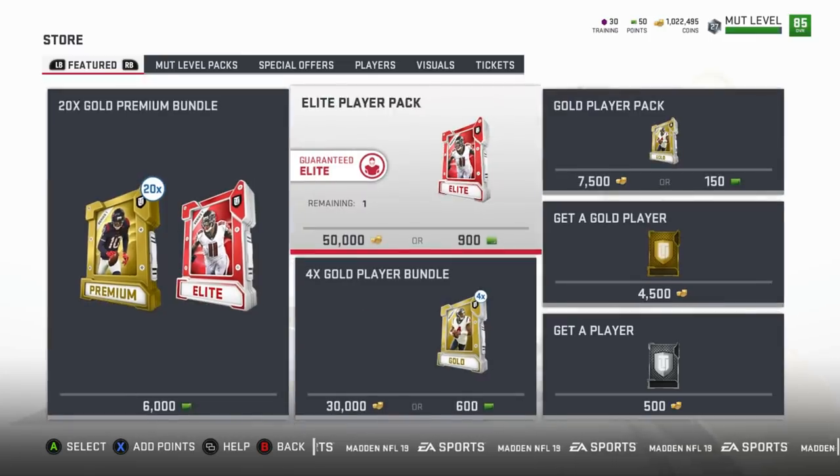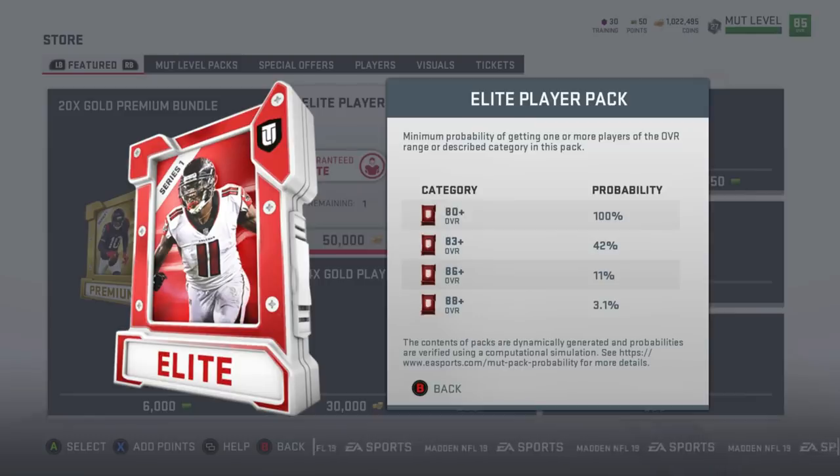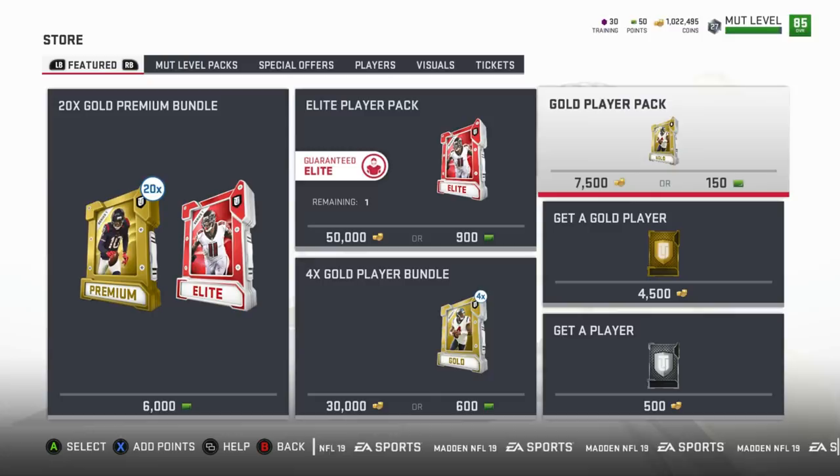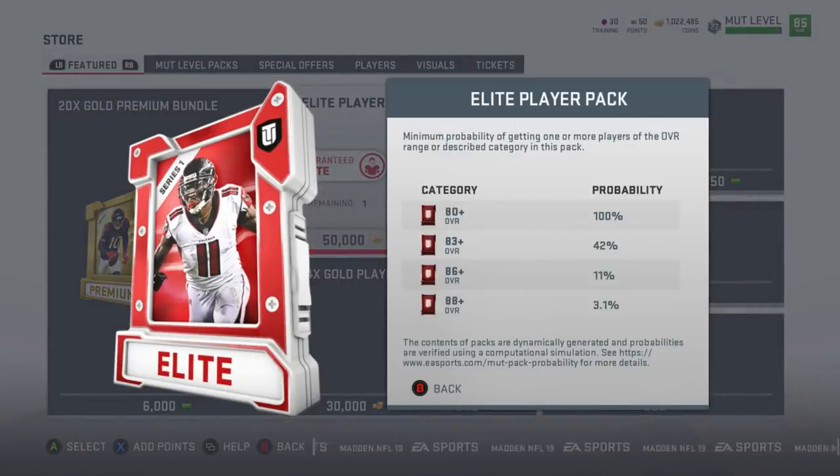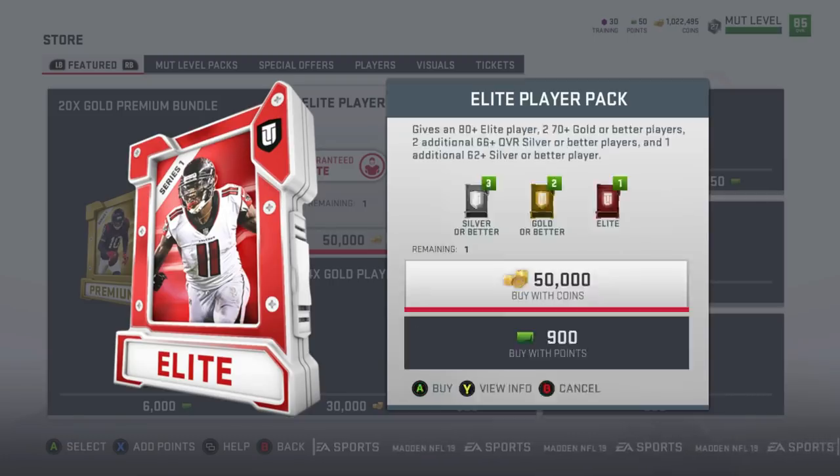Now let's look at the elite player pack. Getting an 80 overall or higher is a 100% chance. Getting an 83 overall is a 42% chance, getting an 86 overall is at 11%, and getting an 88 plus is at 3.1%. So compared to the gold player pack where your chance of getting an 83 was just 3%, here it's 42% — that's a drastic change because you're guaranteed an elite.